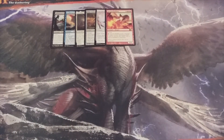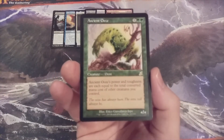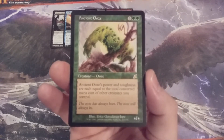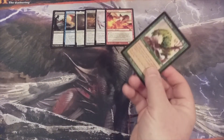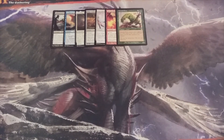Card number seven, we have Ancient Ooze. Its power and toughness are each equal to the total converted mana cost of other creatures we control, so it could be a ridiculously big creature. All it's lacking is a little bit of evasion — thankfully we have so many creature cards in the cube that would be more than happy to grant that evasion.